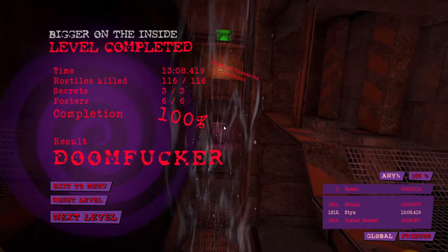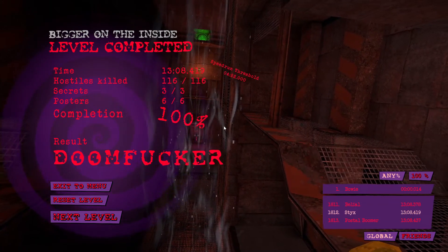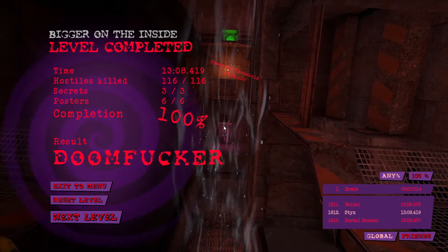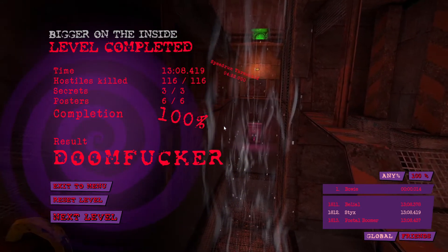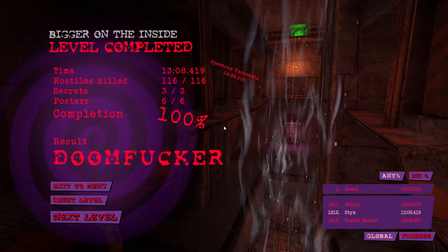So that was level 4 of episode 1, Bigger on the Inside — all the kills, all the secrets, all the posters. Hope you guys enjoyed the video. Make sure to hit that like button, leave a comment down below, subscribe as it really helps out, and I'll see you guys next time.